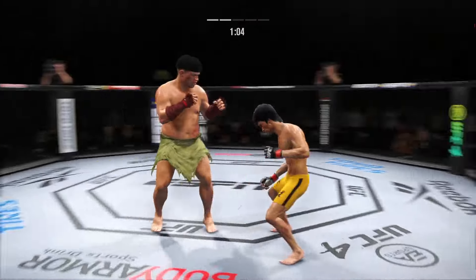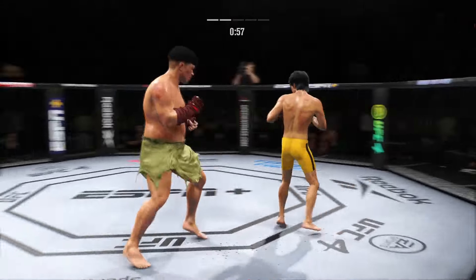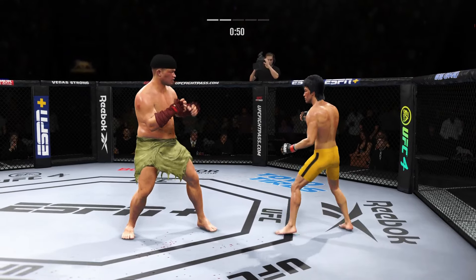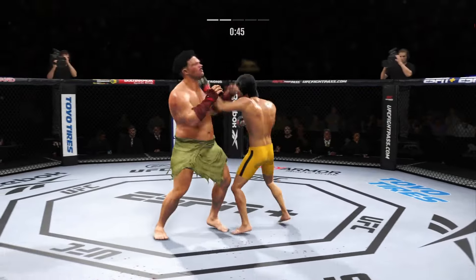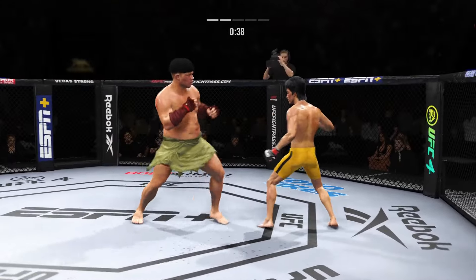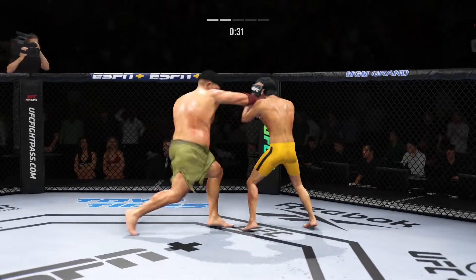What a punch. He has absorbed a lot of power shots. Trying to go to the body — unable to find the target. Just misses there with the left. Effective use of the jab by Lee. Throwing that jab — the fighter evades. Over and over he's landing this big body.